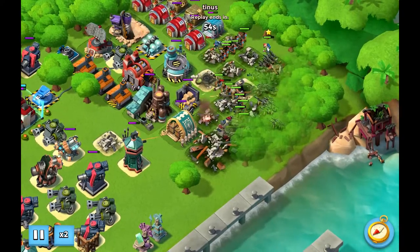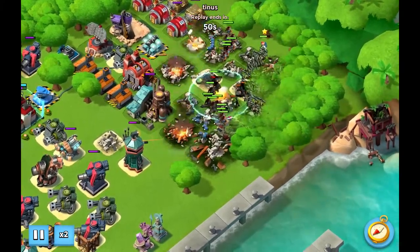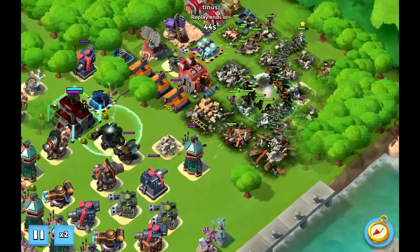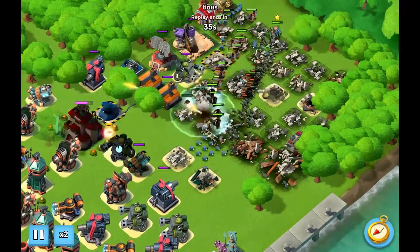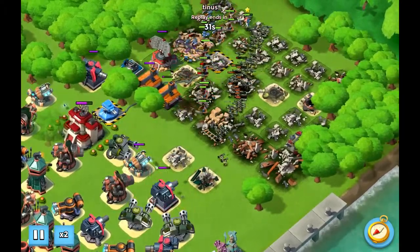Basically what it does is spam critters every once in a while on their own and give an extra option to spam critters. Captain Everspark — that's it.